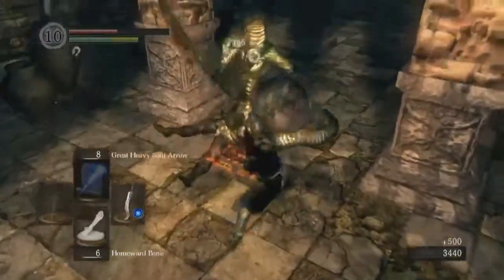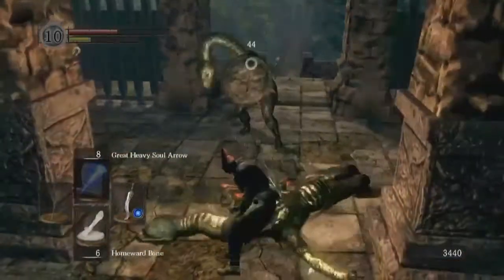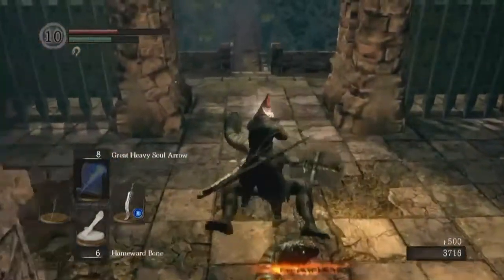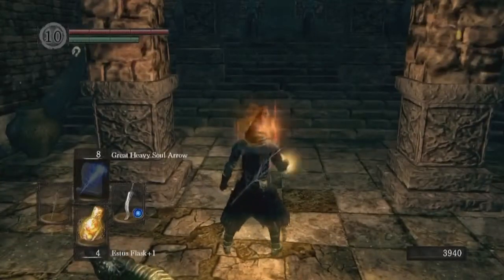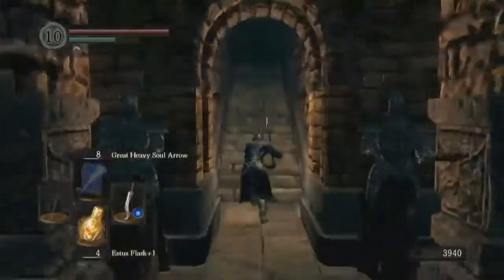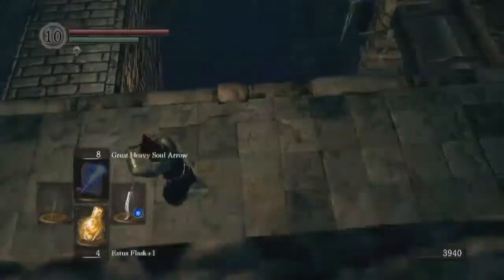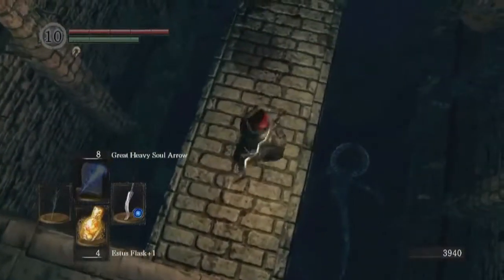You see how that hit just completely staggered him and left him wide open for another hit. There is a window on that — you notice the second hit didn't stagger him again. If you hit them while they're being staggered, it's all part of the same poise buildup, kind of like toxic and bleed. It just doesn't work if they're already being affected by it.